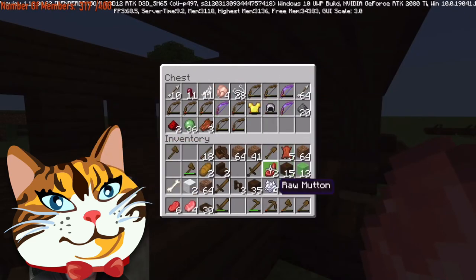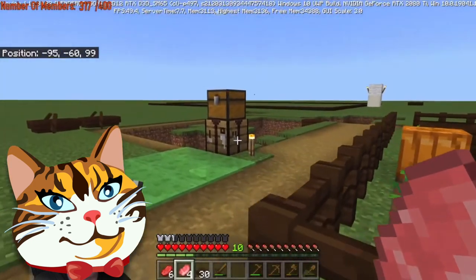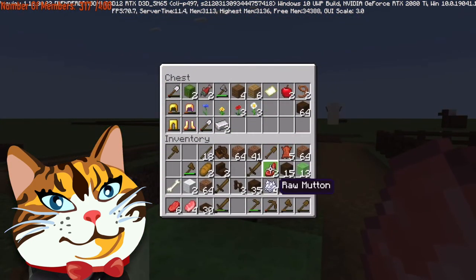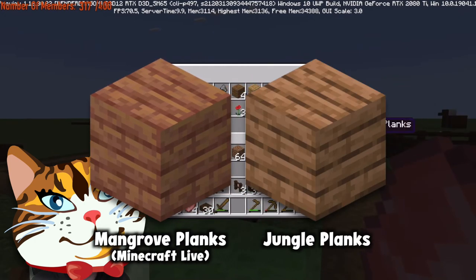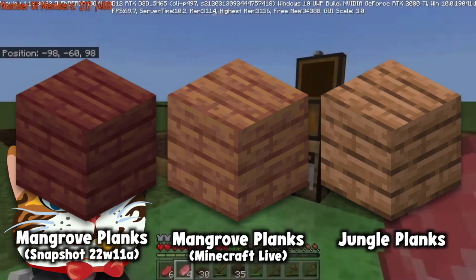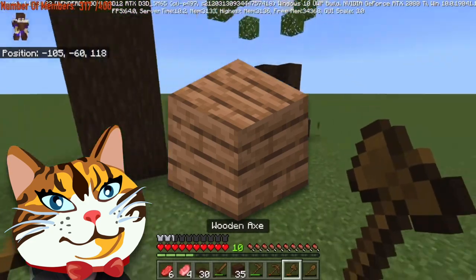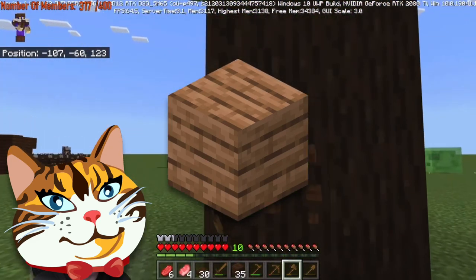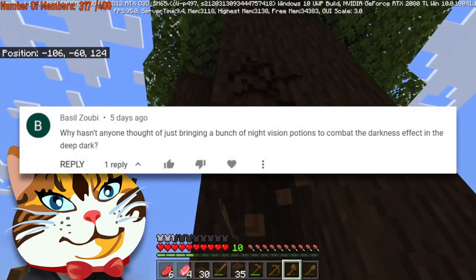Every time I look at mangrove I think it's such a good wood palette — genuinely the best one they've added yet. Between mangrove and warped we finally have that nice blue-red texture set. The trick to making a universally loved Minecraft feature is apparently to make it really bad at first, like how mangrove wood was going to be just jungle, and then make it good afterwards. Also, did anyone else not realize that jungle wood is kind of a pinky color?